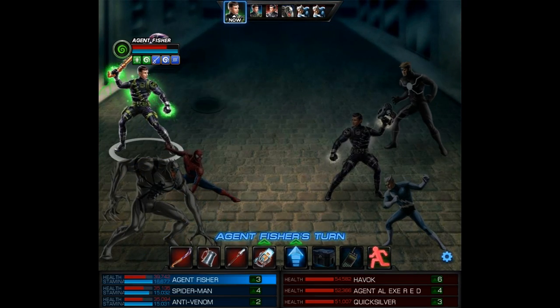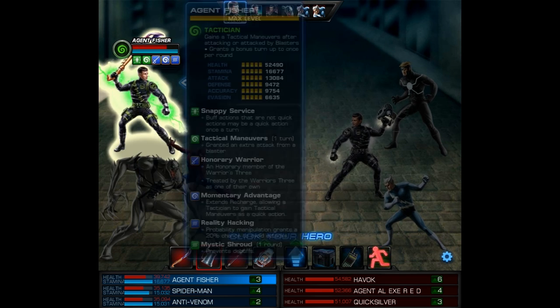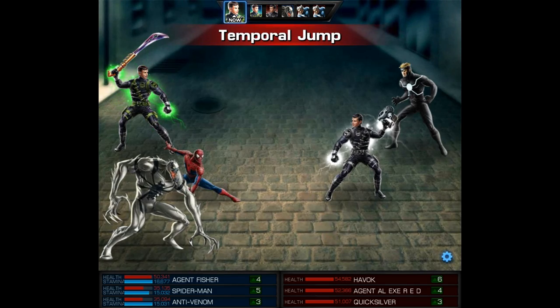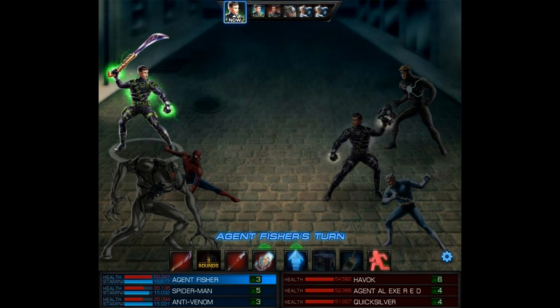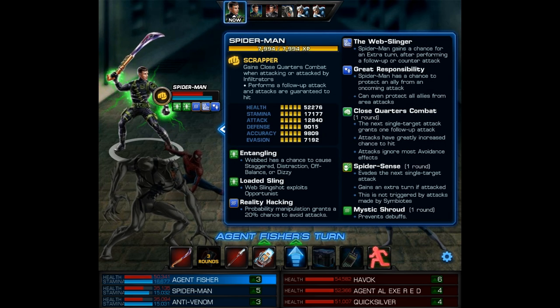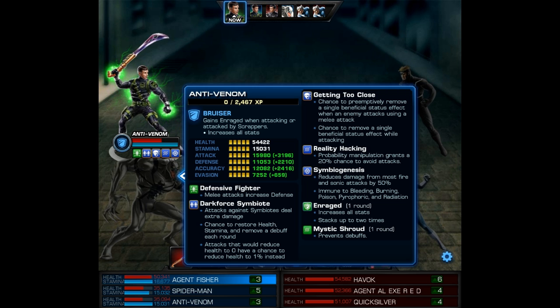However, their agent starts with the dodge, so now it's Havoc's turn and he uses Plasma Spheres. Since we have the Mystic Shroud, all it does is give us an extra turn with our agent. I'm going to use the Asgardian Tankard, which gives Spidey a follow-up attack and Enrages Anti-Venom. Then I need to use the Blackest Void to clear the Mystic Shroud on the enemy.